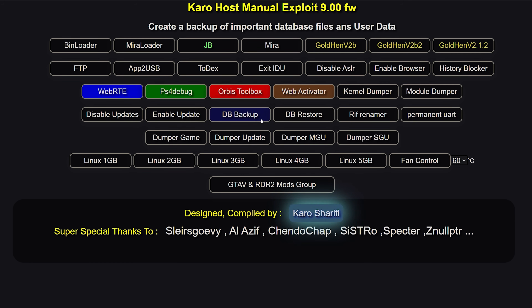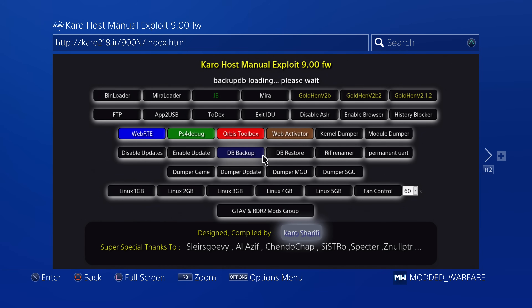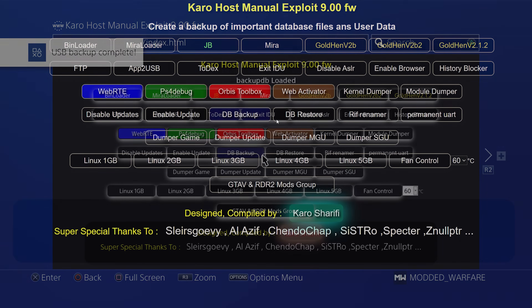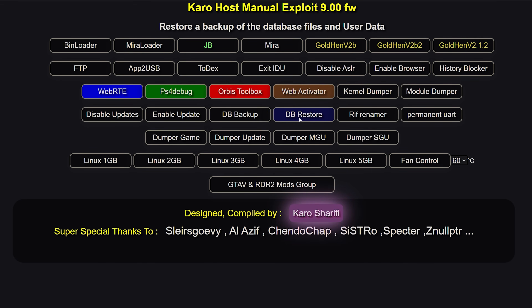Then you have the database backup, which backs up a bunch of user files like your app database that indexes all the apps on your PS4, your save data database that indexes all your save files, as well as the actual save files and other user data — all backed up to your USB drive. If you ever need to restore it, because if a database rebuild happens and corrupts your databases, you can use the database restore payload to restore those backed up files from USB back onto the hard drive. So it's quite useful to take a backup every now and then.